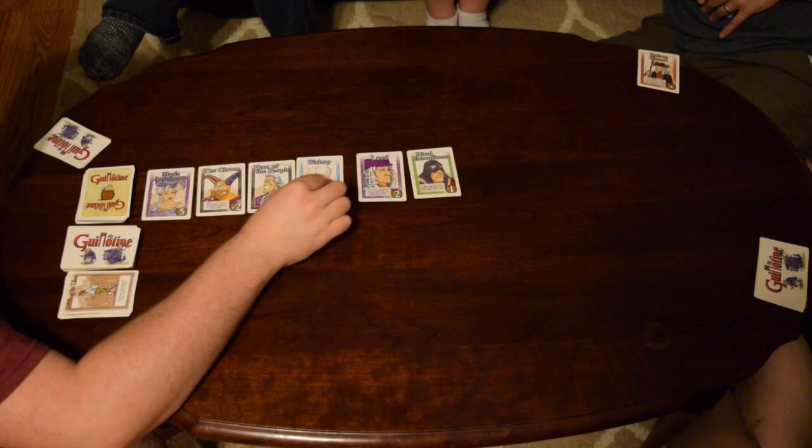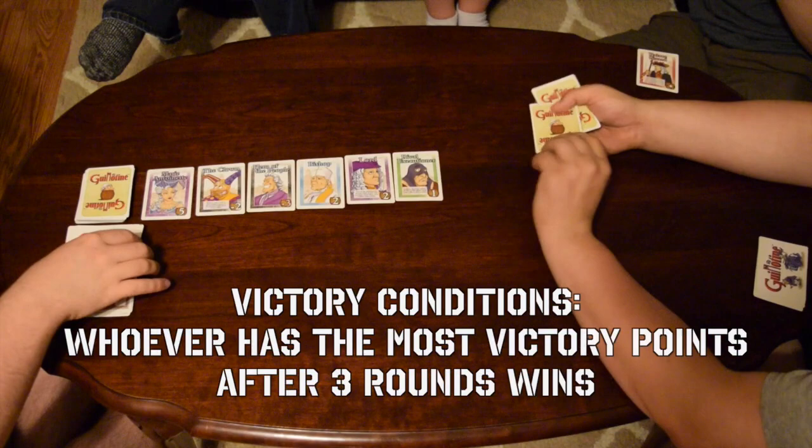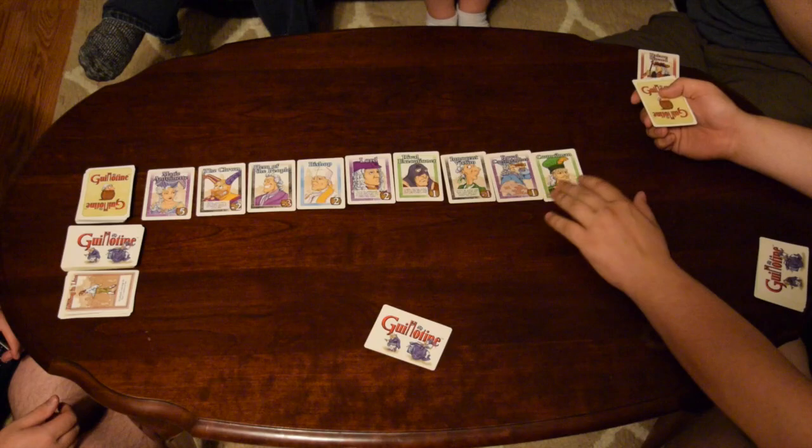In Guillotine, players are trying to collect the most nobles, each of which provides a certain number of victory points depending on their nobility and potentially other special effects. Whoever has the most points after three rounds wins. At the start of a round, 12 nobles are lined up in front of the guillotine, showing off the order of the cards.